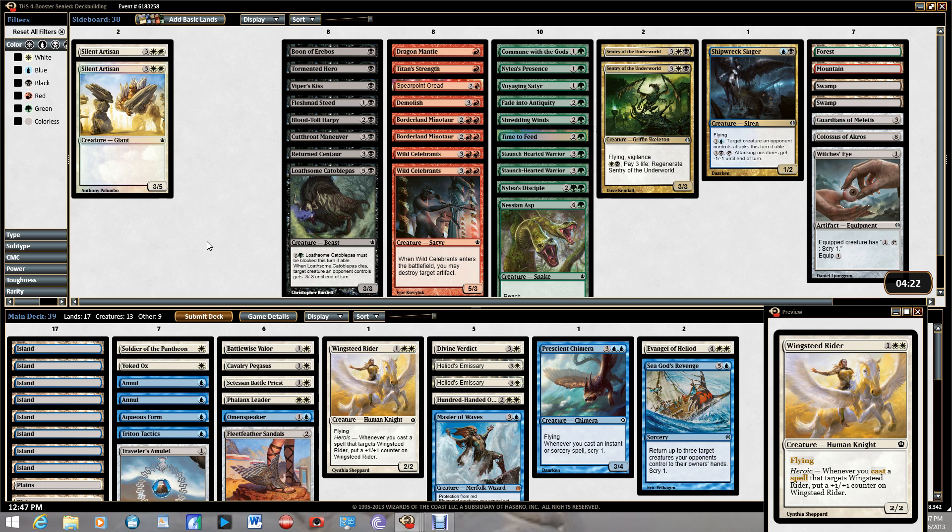Thinking about splashing green for Shredding Winds, Voyaging Satyr, and Fade to Antiquity — which would mean I could take out Annul. I'd also want the Staunch-Hearted Warriors. Most people are probably going to be running three colors. I got lucky that my white pool is so big — I wonder if I can get an advantage by just running two colors.